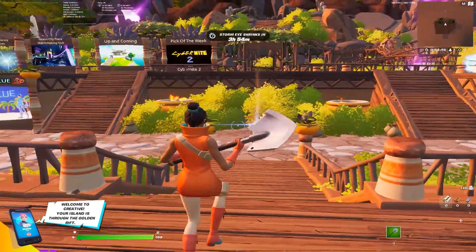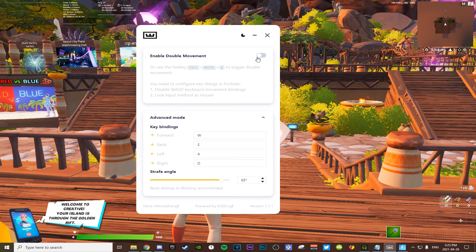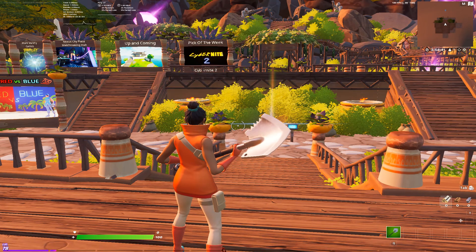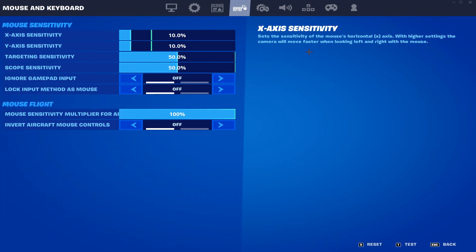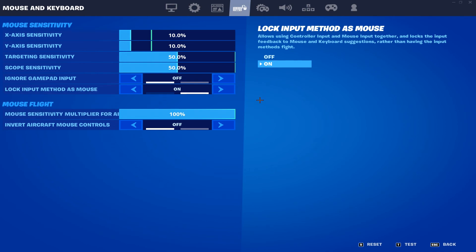Once you get into the game, you're going to go ahead and find your double movement here. Just make sure that you have this open when the game is open. You're going to click escape, go to settings, and from here you're going to go to lock input method as mouse. I have this off because I play controller sometimes, but you're just going to make sure that this is on, or else it will not work at all and it's going to mess with some stuff on your PC.